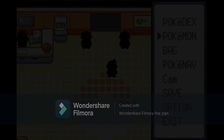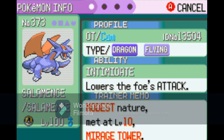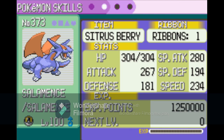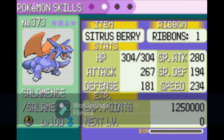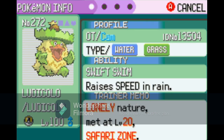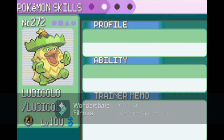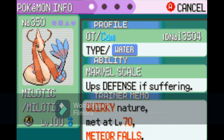Starting off we have Salamance, which has a Modest nature that we caught in Mirage Tower on the fourth floor — the last floor with the fossils. This is a Pokemon that anybody could get as long as you use a Repel to get to that fourth floor and search for it. Modest is a terrible nature for it, but yeah. Then we have our Lonely Ludicolo, which has up Attack, and it's not a great nature for it either, but just to show this is possible.